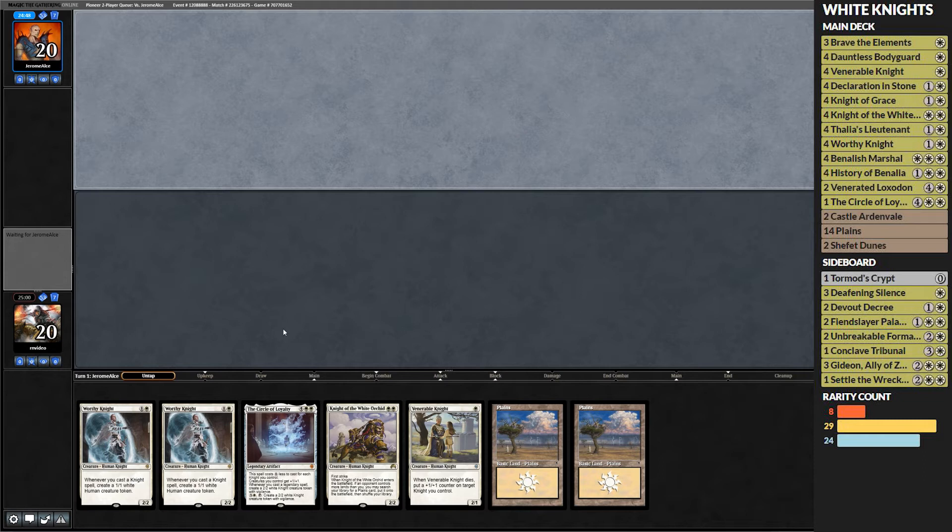All right, here we are with game number two with White Knights in Pioneer, and this is looking pretty tight. We got ourselves a turn one Venerable Knight, turn two Worthy Knight into a turn three Worthy Knight, or turn three Knight of the White Orchid depending on how our mana base starts shaking out. Definitely going to keep this — we even have a Circle of Loyalty to really start going hard if we can get our board up.